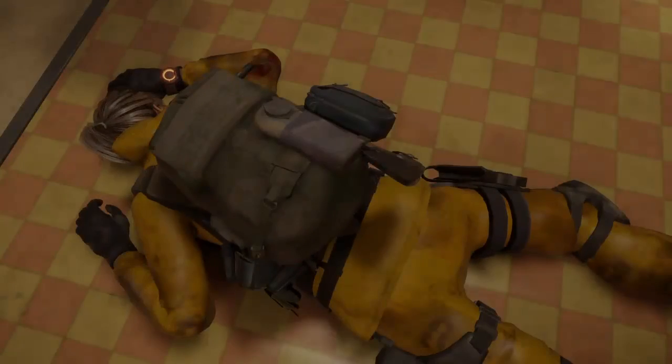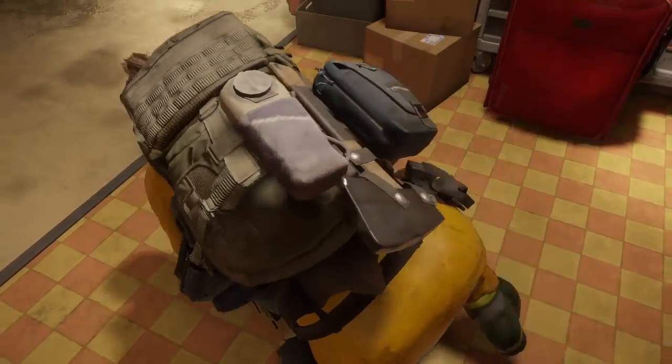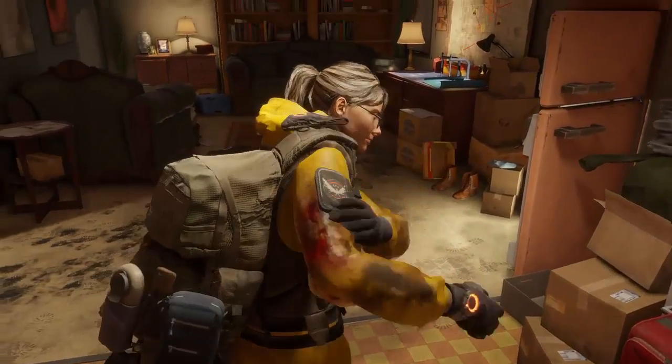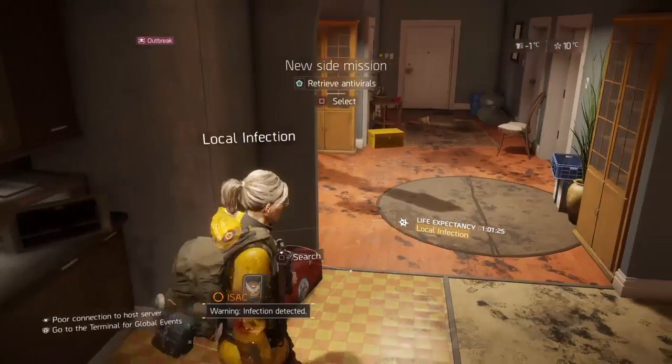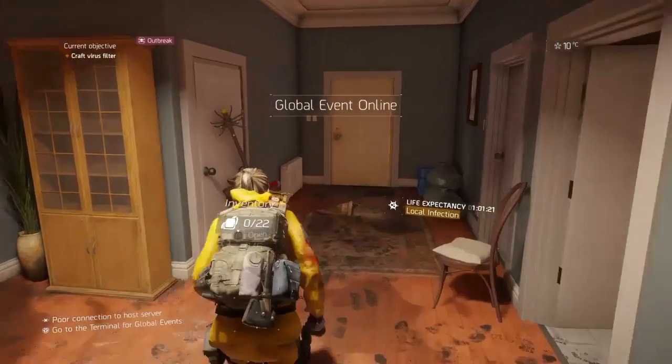When you wake up, the first thing you want to do in your safe house is grab the pill from the pill bag and grab your piece of fabric. Each early safe house has one of these, so you want to do that first.